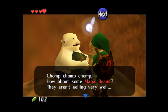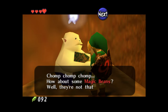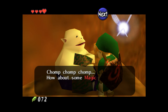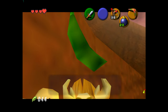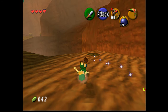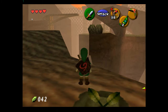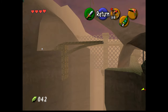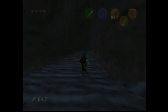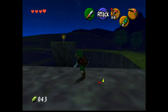Chomp chomp chomp — how about some magic beans? They aren't selling very well, how about 10 rupees for one piece? Sure, I'll stock up on a couple. How about 20 rupees for one piece? Sure. How about 30 rupees? Yeah, we'll grab like three — that's fine for now. Might as well plant one here too while we're here, just to do it. It looks like we're not going to really be able to do anything here at all anyway, but at least we know what's over there and we got some beans.